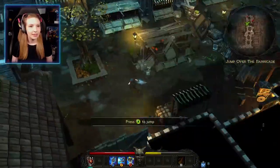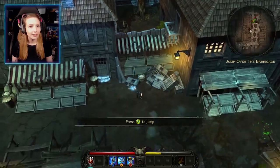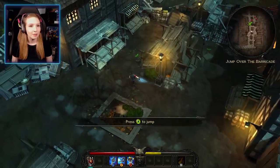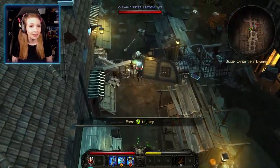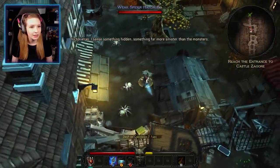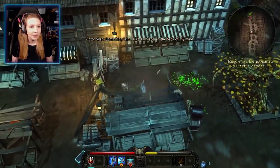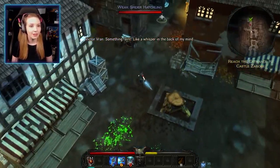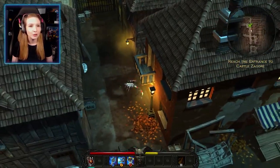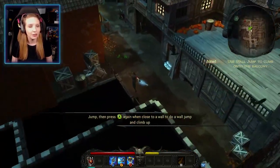That was the intro for this game. The basics: press X to attack, but you also have different abilities depending on your weapon. You can use Y for stronger attacks and B as well. Y and B attacks have a cooldown so you have to use them carefully and smartly, but X doesn't have a cooldown, so you're good with that one.